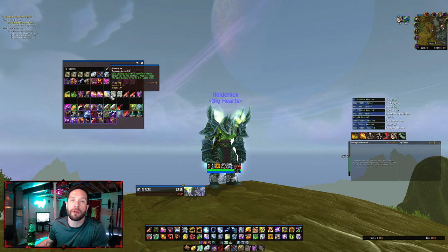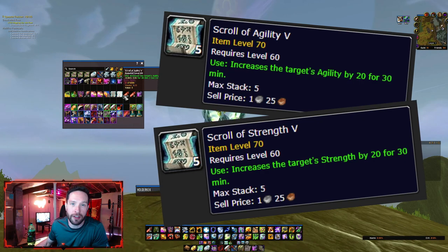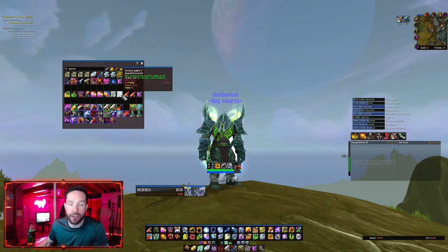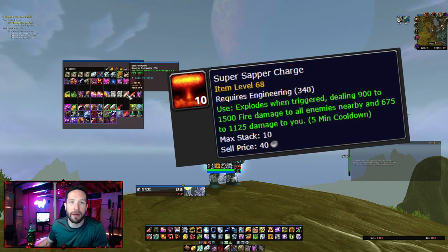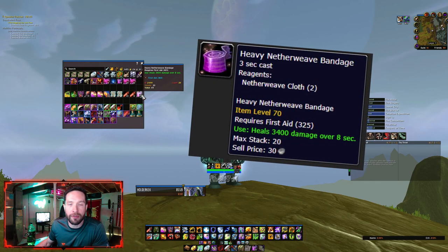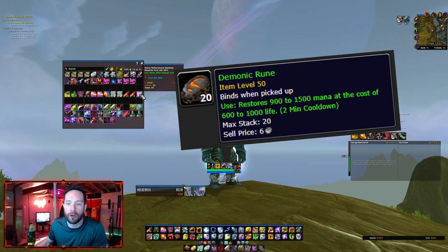You can also throw down Flame Caps and Scrolls of Strength and Agility if you're feeling super sweat. If you are still an Engineer, you can throw Dense Dynamite or Sappers. And of course, you're going to want to have your Bandages leveled. And if you go Umalot, you can still pop Demonic and/or Dark Runes.